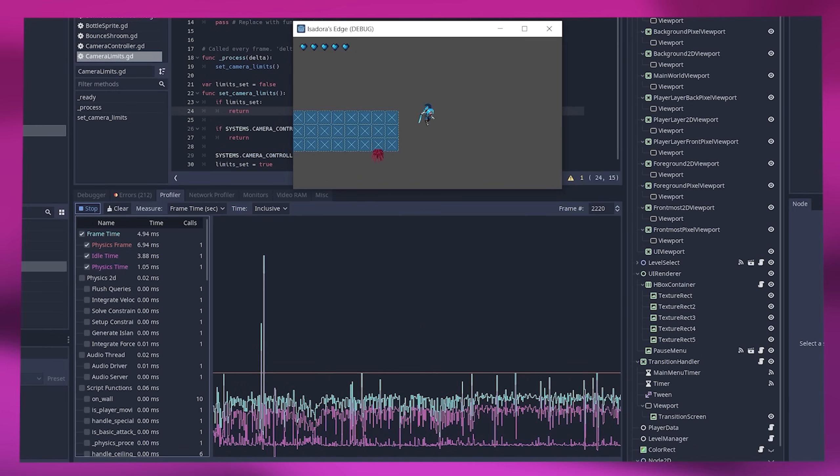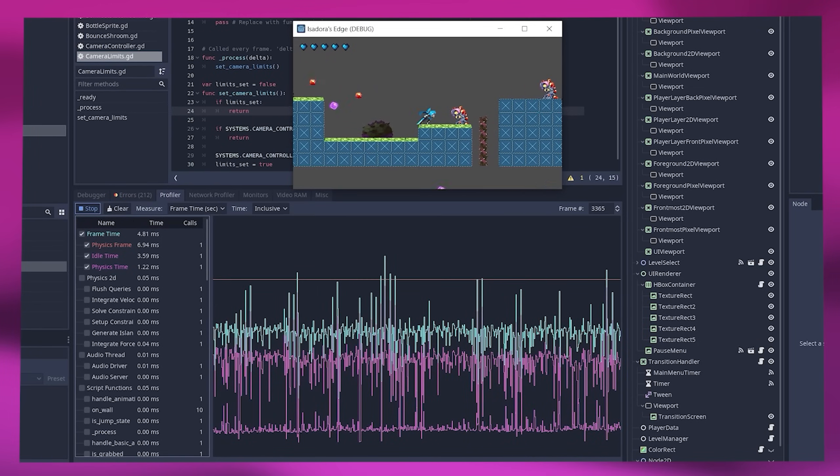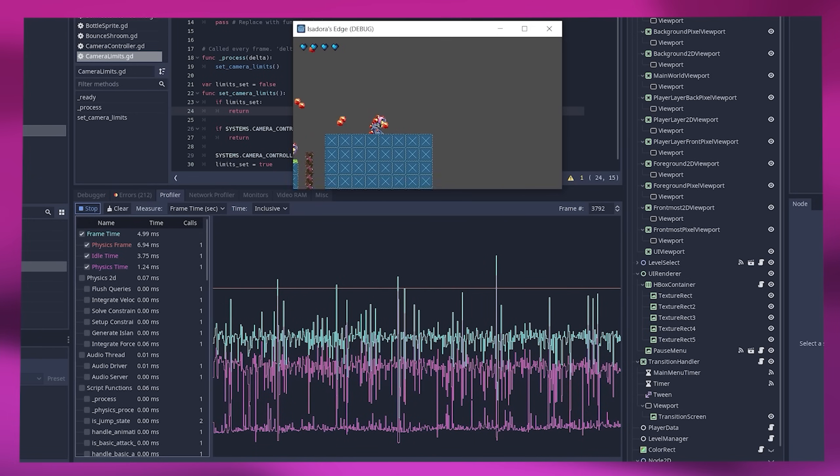I was having a massive lag spike whenever I actually instantiated the room, which didn't make much sense because I couldn't find a reason for it. I did a bunch of profiling and figured out there was some physics processing stuff happening when I placed the new room. I optimized all that physics stuff. I got it so that the physics processing was way down — basically the same as any other frame — but it still had this huge spike in idle time. Idle time is basically when the CPU is just waiting around; it can't keep running the game because there's something it's waiting on. And I didn't know what it was waiting on.